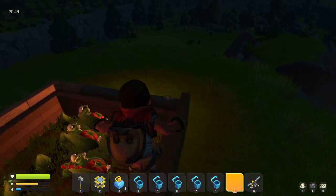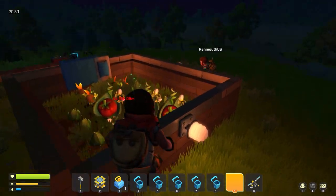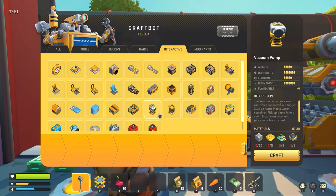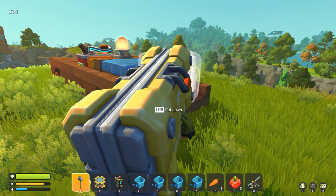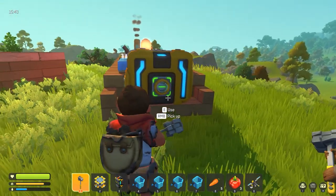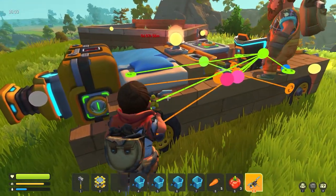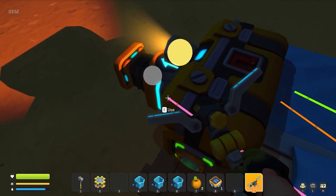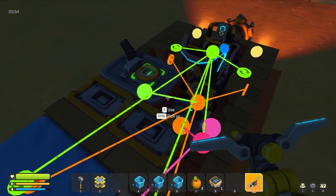In total, you're going to need 30 tomatoes and 30 beets for the merchant. You'll need to have a large storage and make a vacuum and a button.